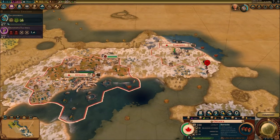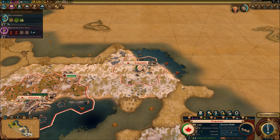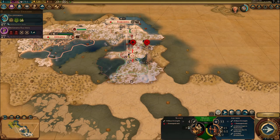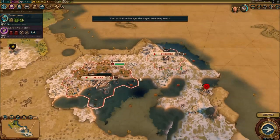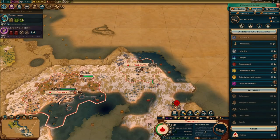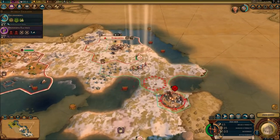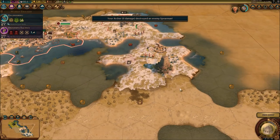We're gaining 8 gold per turn now, and Toronto is going to get a population of 2. We need a builder to do something. I'm going to have to take out these guys — take out this scout first. This barbarian encampment is going to be done next turn, or the turn after. 19 gold per turn now. As long as we don't have a trader it's going to be pretty bad, but when we get a trader that money is going to go up nicely.